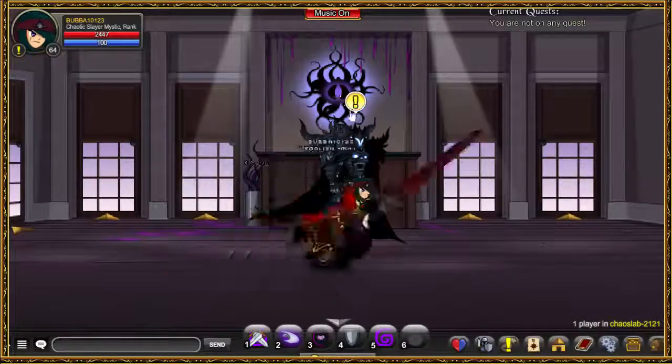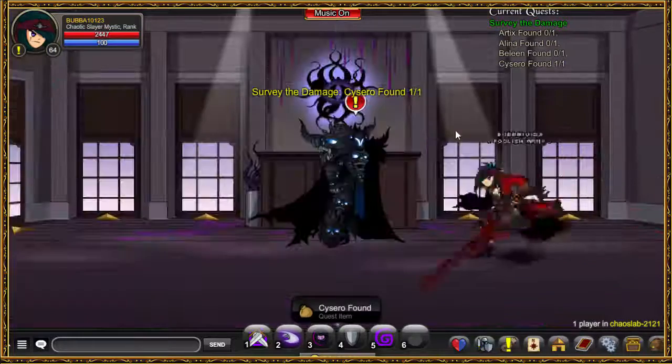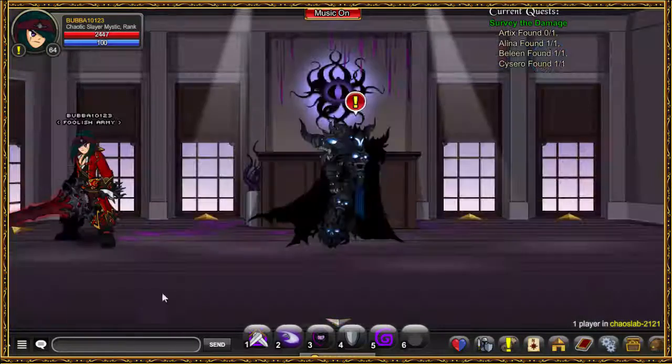Hi guys, I am Bubba and today we are going to complete Chaos Rock. Let's start with the first quest where we have to find Cycero, Bilin, Alina, and let's find Artix to complete the quest.